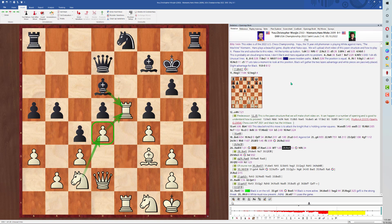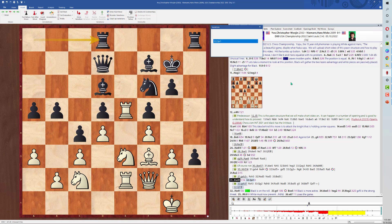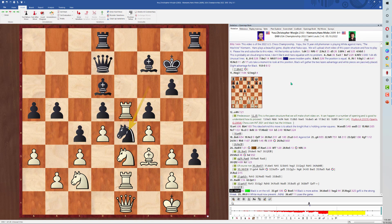White would love Hans to play Bishop takes e5 so that he could capture with d takes e5, and then his knight on c2 doing nothing would have the beautiful d4 square. But Hans does not capture it, of course. H4, prying open the king side. H3, Rook to e2, Queen to e1, Knight to e4 — here comes the knight.